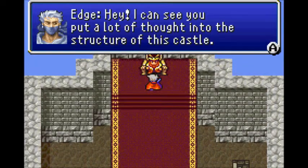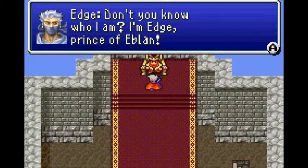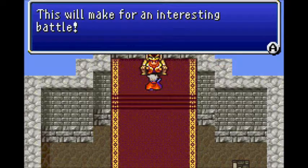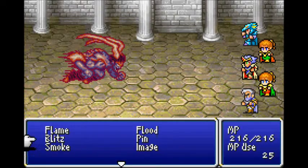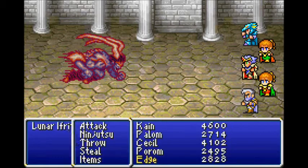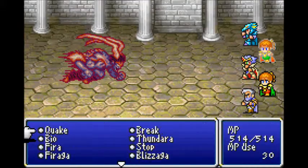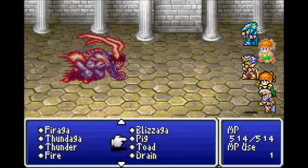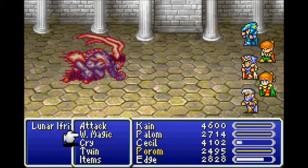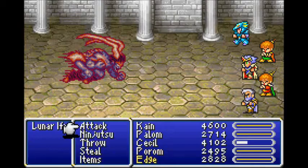How you doing, buddy? Let's do this. Lunar Ifrit! I've actually had to look up the boss strategy for this guy because I haven't fought him in a while. The boss strategy is: he's going to rely a lot on physical attacks and some basic fire magic. The real kicker is if you cast ice magic on him — which I will demonstrate now. Let's get Blink on people, because his physical attack is what's going to hurt a lot.